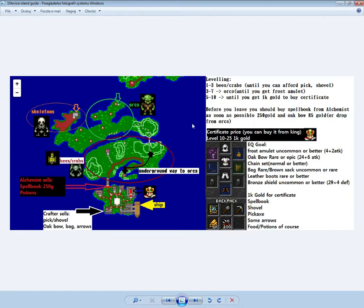Zigsaw. In the first level you should be killing bees and crabs outside the town. You need around 50-20 gold to buy a pickaxe and shovel. Kill everything you can and pick up leather sets, then sell them to any NPC in the town.